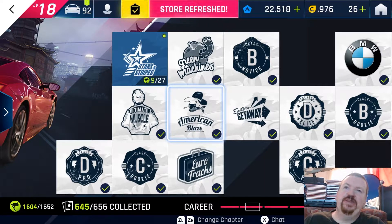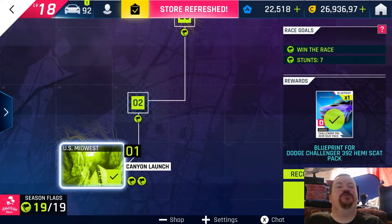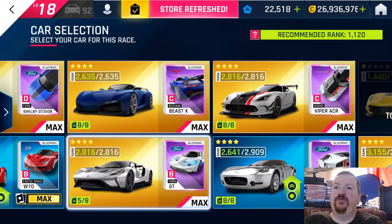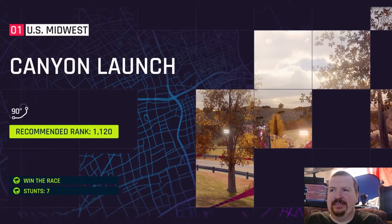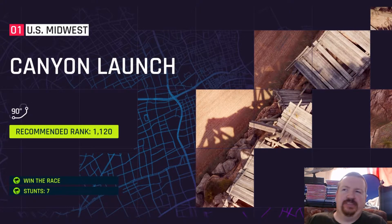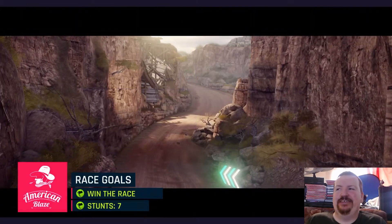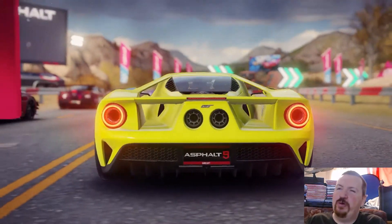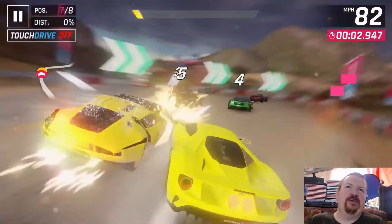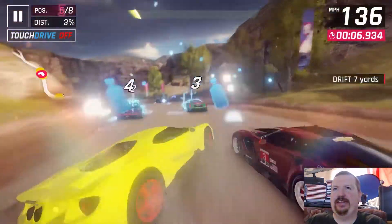For Canyon Launch, come into American Blaze — it's the very first track in the American section that lets you use an American car, so the Ford GT is right there ready. We need 100 seconds on this, and I'm going to swing out for 360 KDs which count as stunts, as well as 360s which are also stunts. I did one race in between for the card pack, and there's a 360-based knockdown at the start of that.